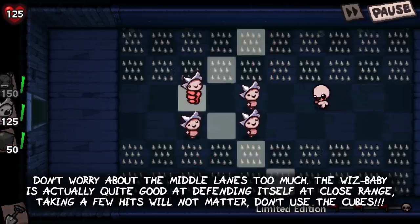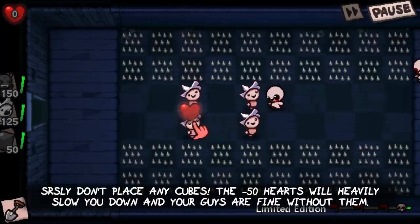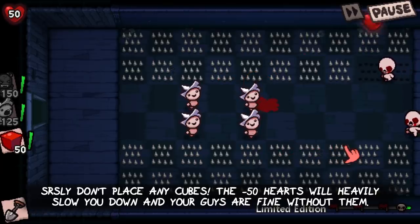Don't place any Cubes of Meat at all. The minus 50 hearts will heavily slow you down, and your guys are fine without them anyway.